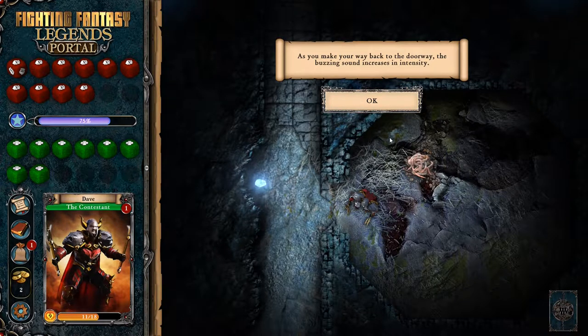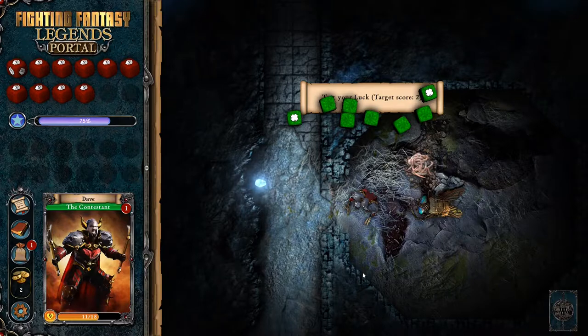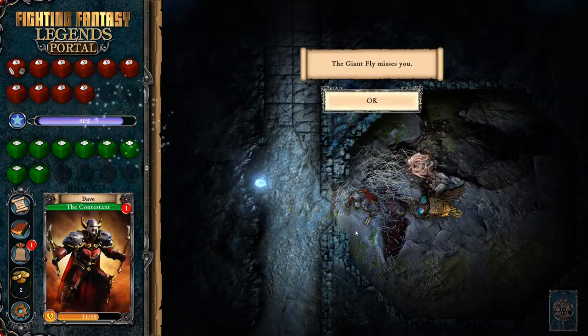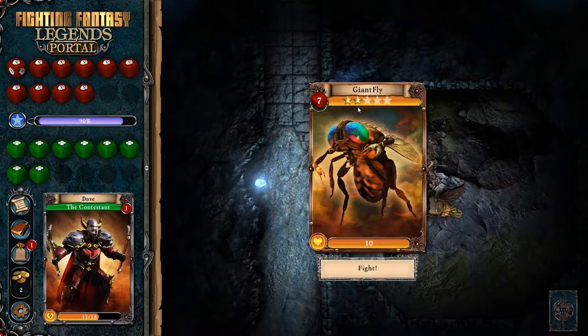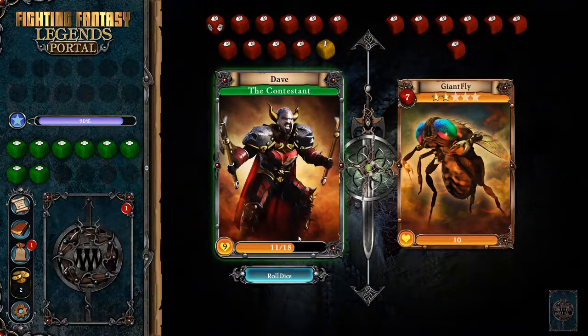A fine weapon found in a pit of writhing worms. Do we just get out of here? As you make your way back to the doorway, the buzzing sound increases in intensity. A giant fly swoops down on you from the roof of the cavern and swipes at you with one of its legs. Test our luck - we need a two. Yes, we are lucky! To heck with you, giant fly. Except we've got to fight it now - prepare yourself and attack the giant fly. Oh my god, it has a skill of 10, and it's got little pincers. What the heck kind of fly is this? That's not a fun fly at all. I don't like this fly.